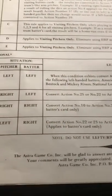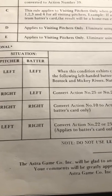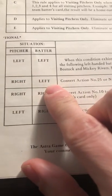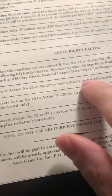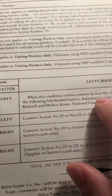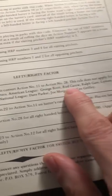There is a lefty-righty factor and it's right here — real simple. You're basically just converting: in one situation where the pitcher's a righty and the batter's a lefty, you convert actions 25 and 22 to number 11, which is a single. And this is kind of neat — lefty against lefty, it applies and converts 11 to 28, but it doesn't apply against the great hitters from the 1978 season.